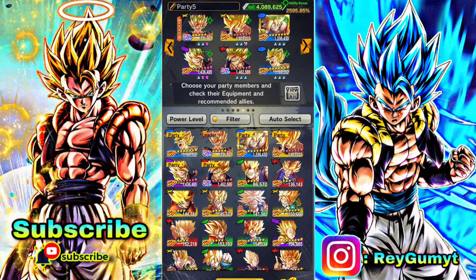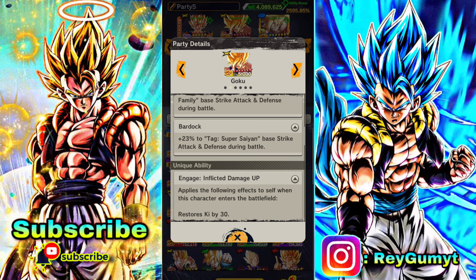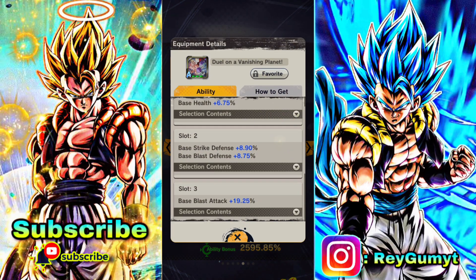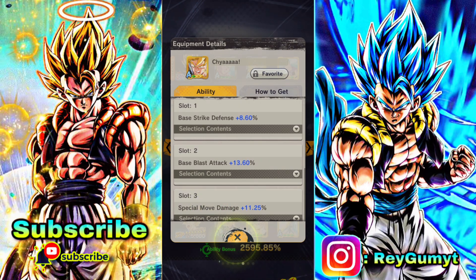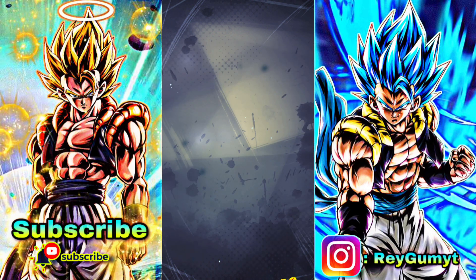That's it for today's video. Let me know in the comments what you think about this yellow Goku - his actual name is Super Saiyan Goku from the summoning animation. He's not that bad, he's decent, his blue card is decent. Don't forget to subscribe, like the video, share it with your friends, and I'll see you in the next video. Take care and peace.